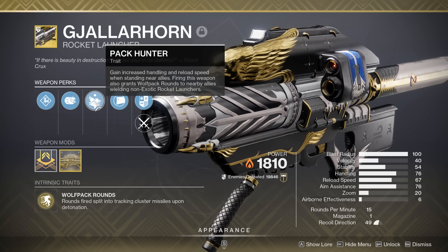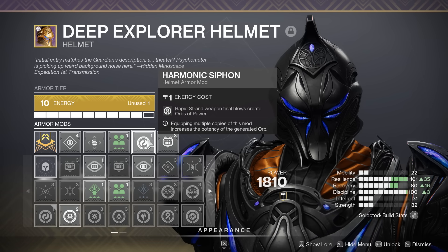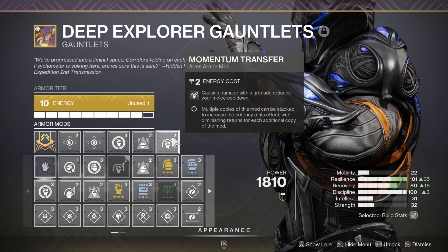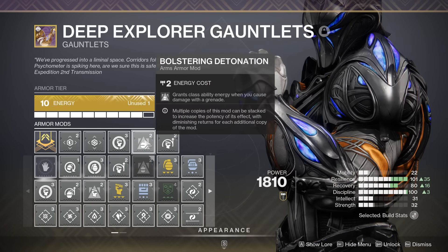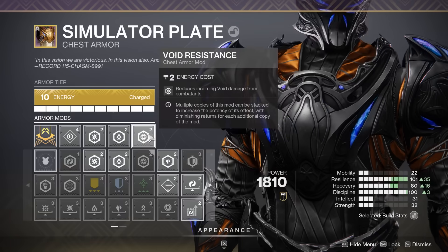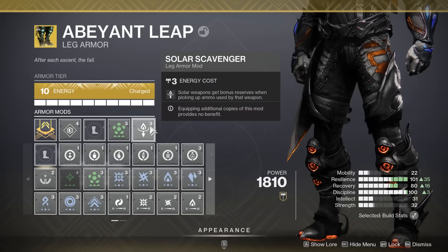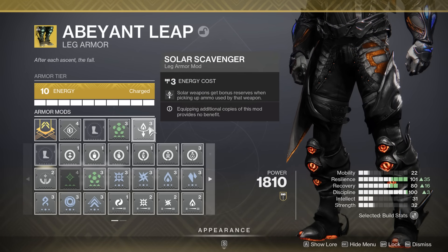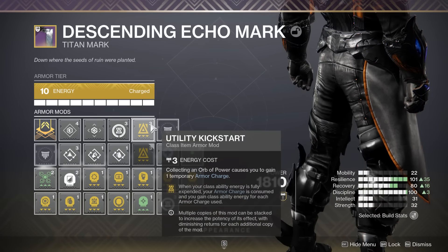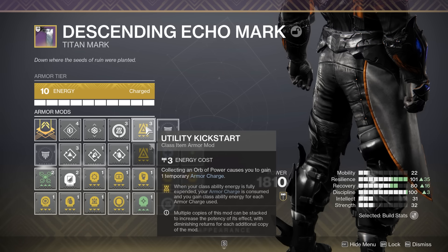For the armor perks, we have Heavy Ammo Finder, Harmonic Siphon, and Powerful Friends on the helmet. For the gauntlets, we have Momentum Transfer, Bolstering Detonation, and Heavy Handed. For the chest piece, we have the trifecta of resistances. For the legs, we have Solar Scavenger — super important for tons of Gjallarhorn ammo — and Elemental Charge for picking up those tangles to get armor charged. And for the class item, we have Utility Kickstart just so I can spam that suspending blast so often.